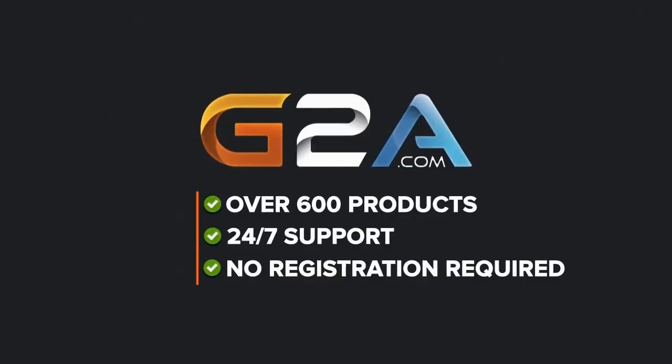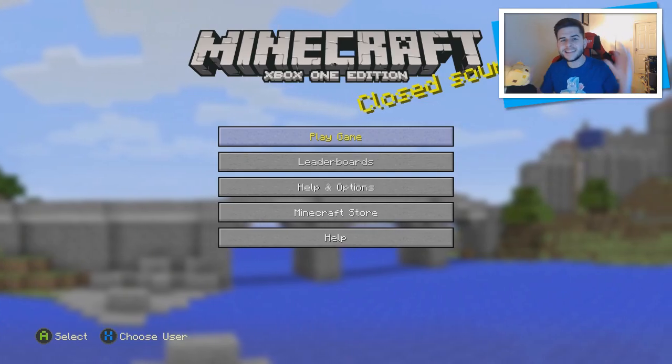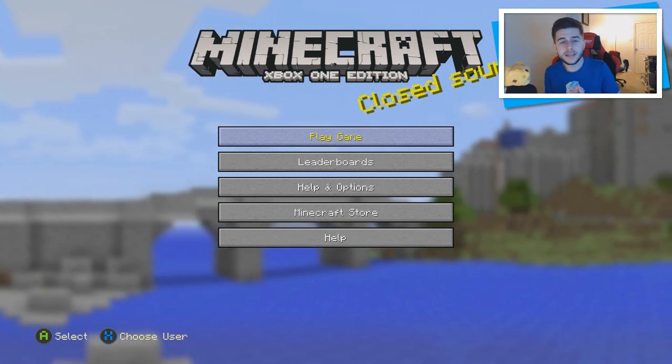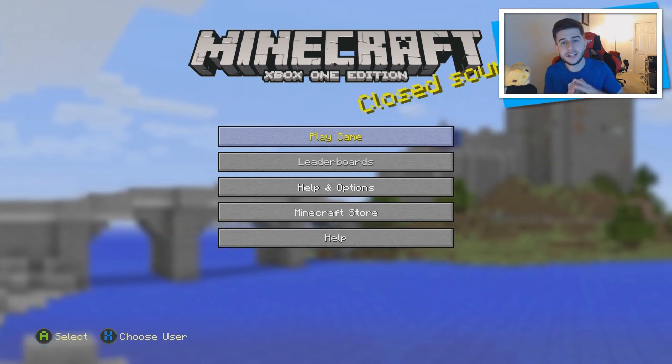For cheap games, Xbox Live and PSN codes, please check out G2A in the description and use the code Echo at checkout. Hey guys, how are you doing? My name is Echo and welcome back once again to this week's Minecraft Xbox and PlayStation Seed Saturday showcase.